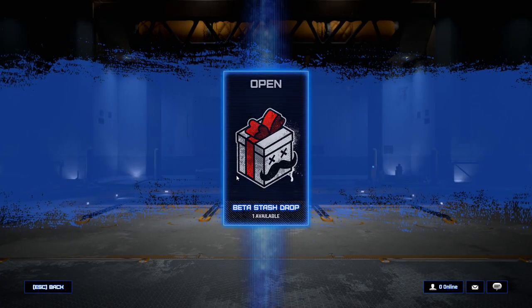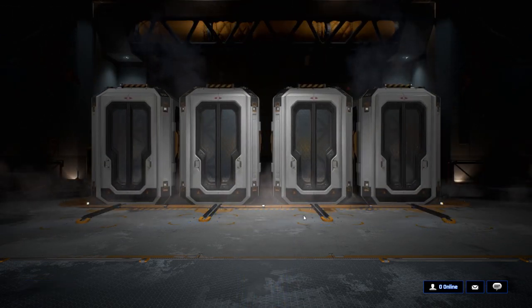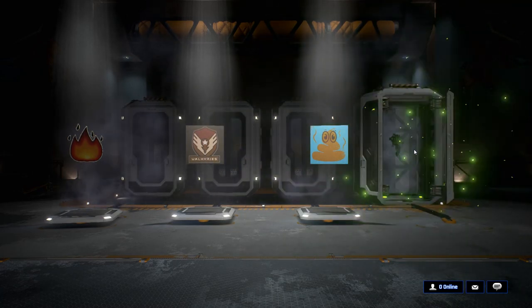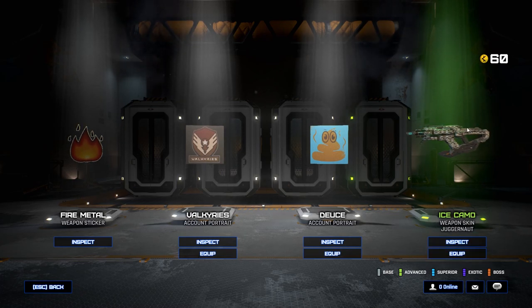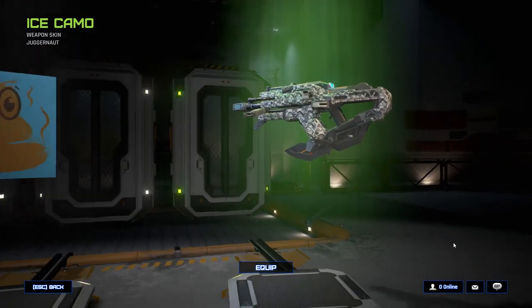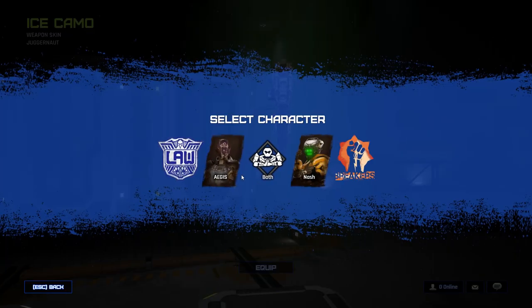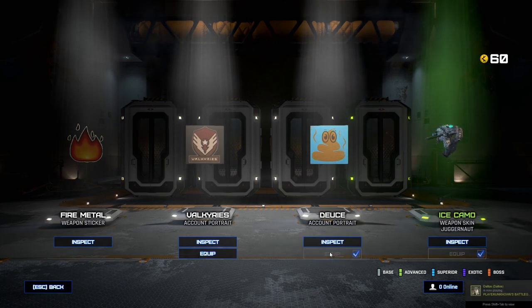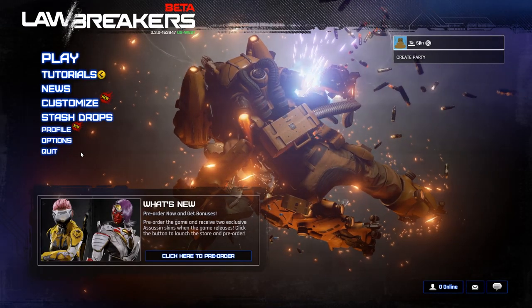Let's open up a stash drop. You get five crates that drop down with lights flashing through them - white is common, green is uncommon, blue as well, plus epic and legendary drops. Got the ice camo weapon skin for Juggernaut - it's pretty hard to see. Also an account portrait - it's Pooh, why not - and a weapon sticker. Weapon stickers attach to the sides of guns but they're very difficult to see.